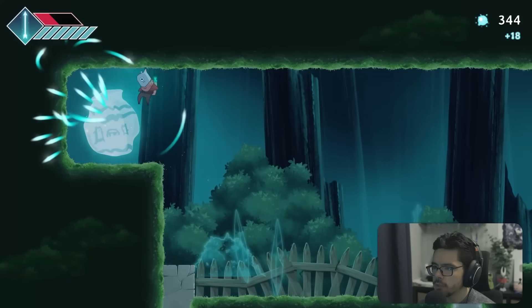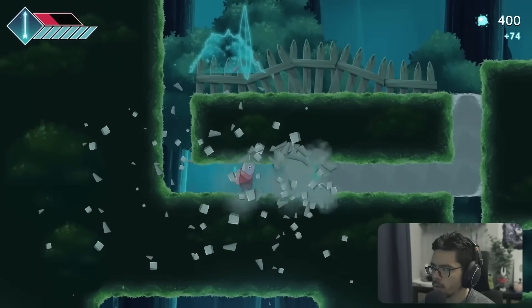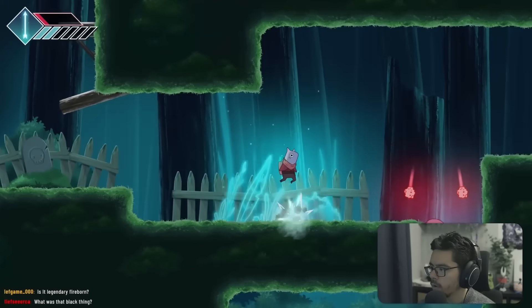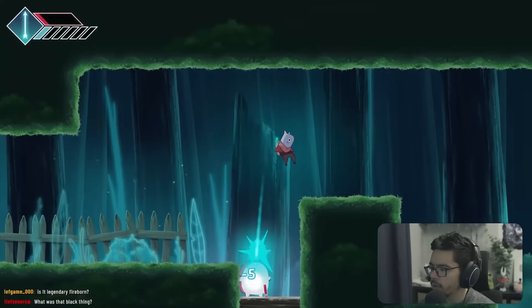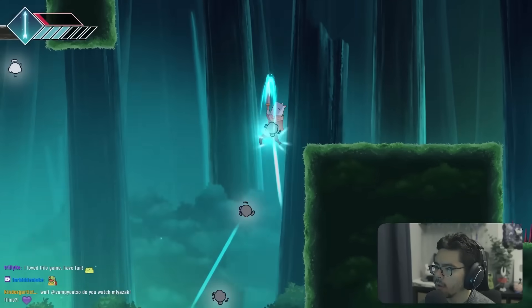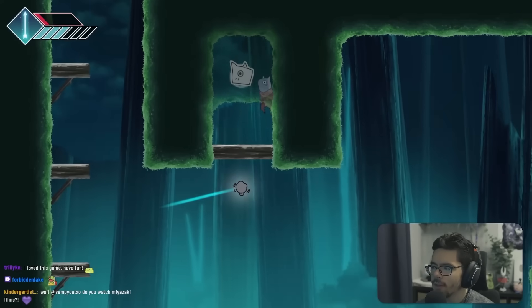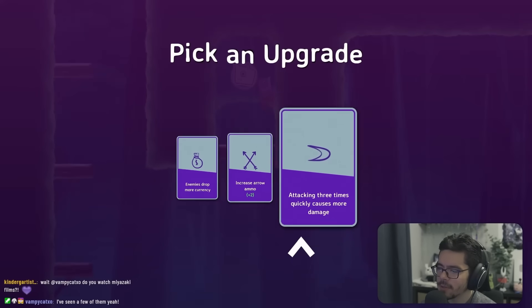We find a destructible block underneath us. We can shoot the bow downward. You dash into a line then double jump after. The upgrades are different each time — now that I've played more, extra aero ammo is pretty strong. Forming a grapple dash refills your double jump.